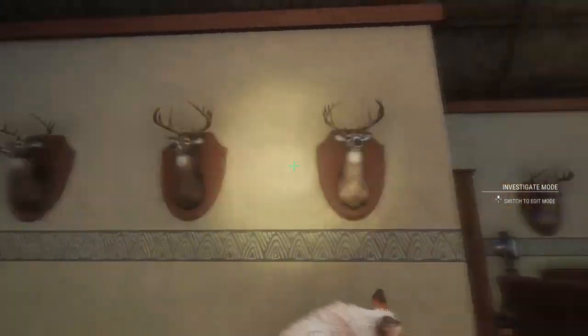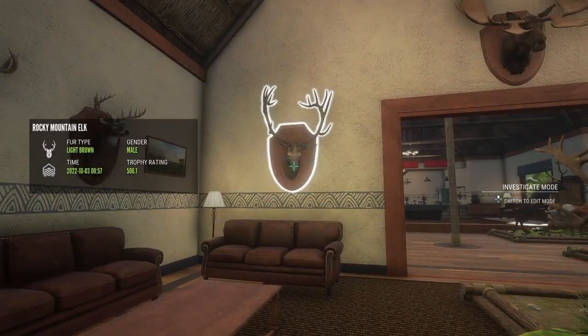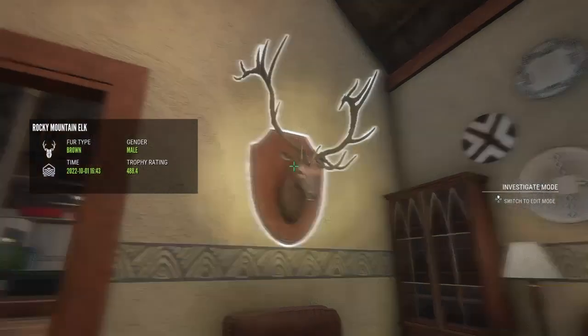Up here on the wall I have some more diamond whitetail. I would love a 270-scoring diamond whitetail. Over there I think that's a 506 Rocky Mountain Elk. A diamond moose. And I have one more Rocky Mountain Elk in here - a diamond.